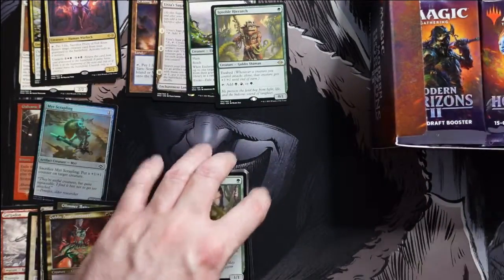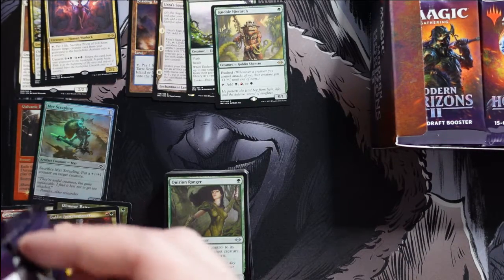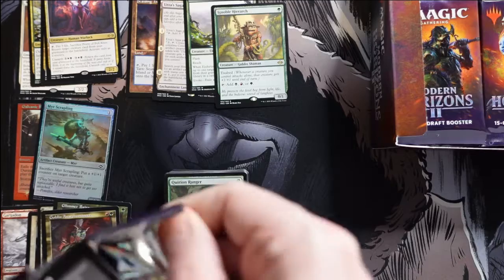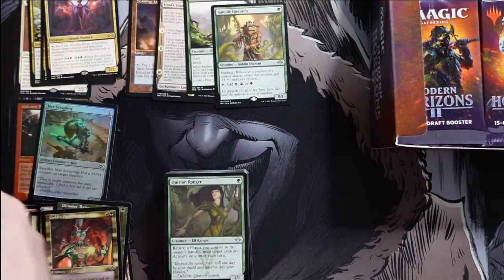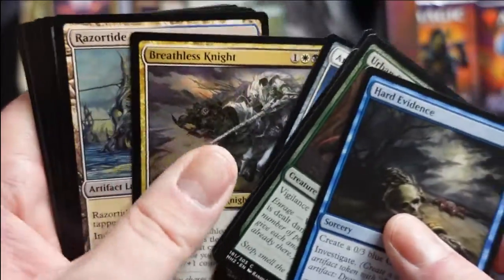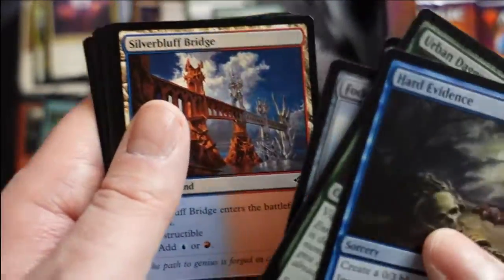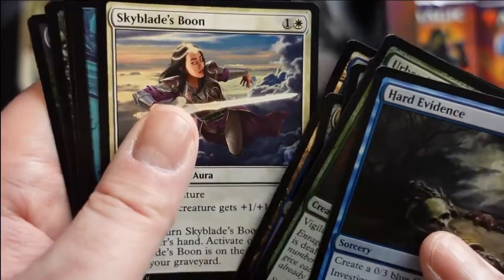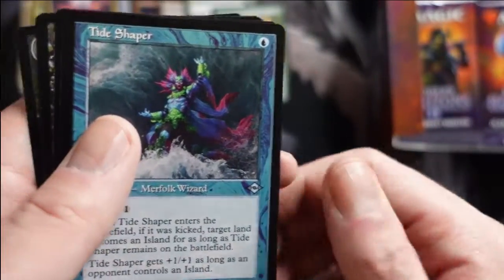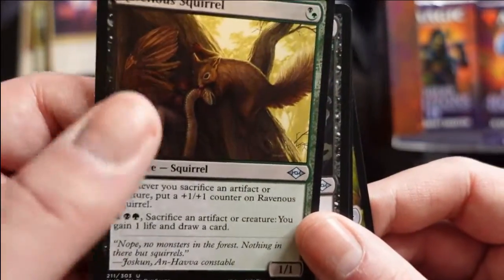That gives me a playset of Hierarch! So I'm definitely going to drop these across the pieces. Just rolling in the value so far, just hitting all the highlights. I mean honestly, if I hit nothing but trash for the rest of the box it would still be a good box.